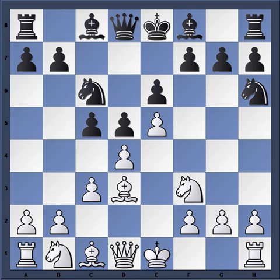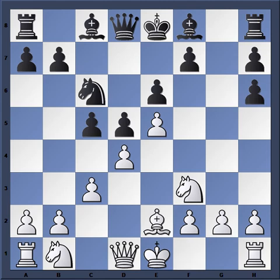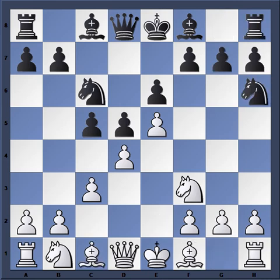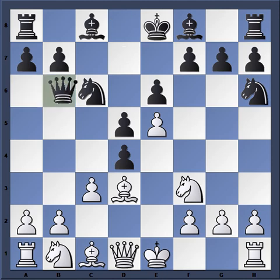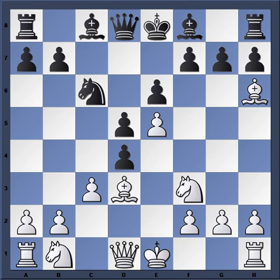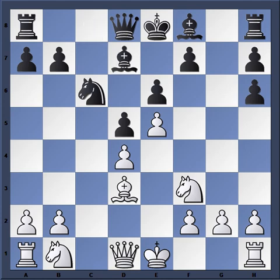Grishchuk ignores this and simply plays Bishop D3. For example, Bishop takes H6, G takes Bishop, then Rook G8 — this is the type of scenario that Black is looking for. So Bishop D3 is played, C takes D4. Bureyev decides to resolve the center, and with the typical French ideas now: Queen B6, putting more pressure on D4, Knight F5, etc. After the center is resolved, Grishchuk decides to take — G takes H6, C takes D4, and Bishop D7.